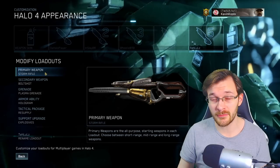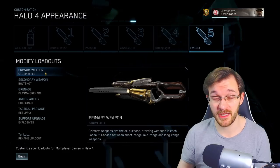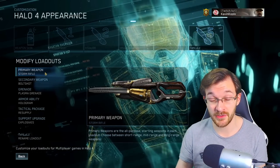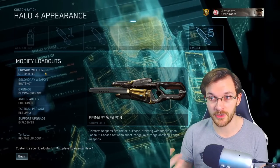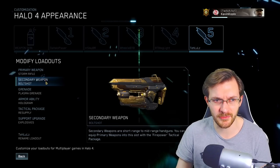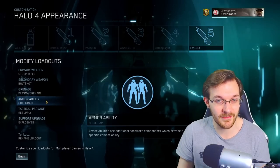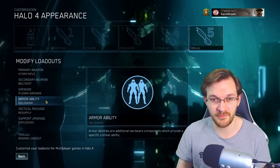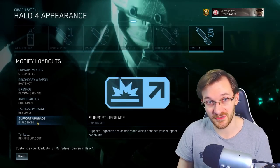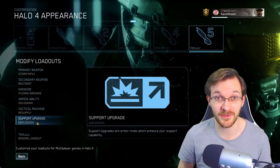If I feel like messing around just for the laughs, I like to use the Storm Rifle. As I said earlier, it does slay rather well — you can lay down a player with a full clip rather easily. It's not like traditional Covenant weapons that are good at shields but bad at health; this thing shreds everything. I pair it with the bolt shot, plasma grenade because I like to stick things, Hologram for bamboozling people, Resupply, and Explosives to make better grenades. This is kind of my fun class when I just want to mess around.